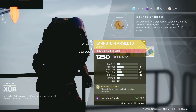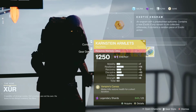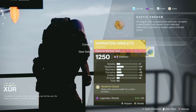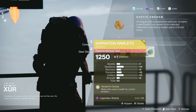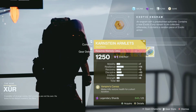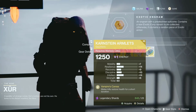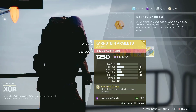And for the Warlock, he is selling the Karstein Armlets. That's one of the popular ones for the Warlock — it is very good. Melee kills restore health for a short duration, so if you keep going around meleeing people then you get your health back pretty soon. So it is a very good exotic for survivability if you play that kind of style. For the stats, we got 14 for Intellect and 14 for Resilience — not too bad but not the best.